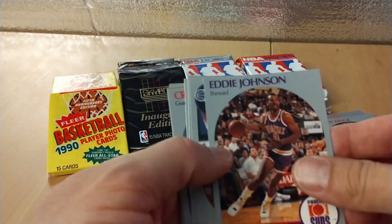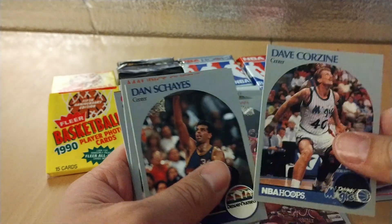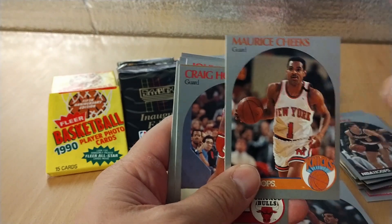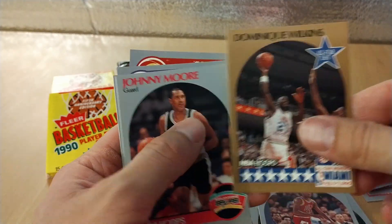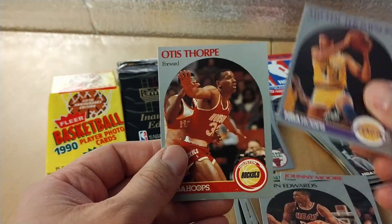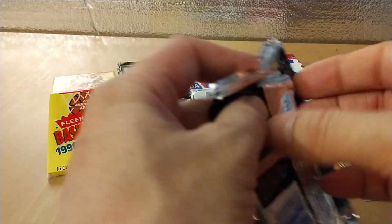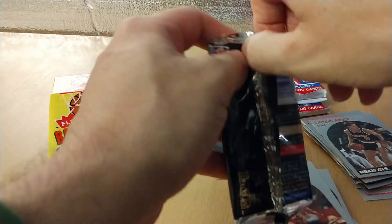This card is actually worth something because MJ is wearing the wrong jersey. That was a good pack. I think there's also a Michael Jordan All-Star card — look at the centering on that one. All-Star Michael Jordan card, and I think this is Klay Thompson's dad, Michael Thompson, and then Otis Thorpe.